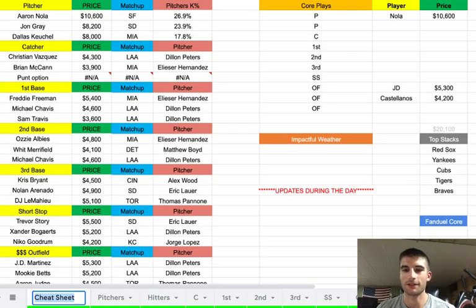My pitching favorites today are Aaron Nola, John Gray, and Dallas Keuchel, with Eric Lauer as a pump play. Now let's get into the bats. This wasn't the most exciting slate — only a couple spots I really liked, and one of them is in Miami, which is a downgrade for bats. At catcher, I like the Red Sox a lot. Christian Vasquez at $4,300 versus lefty Dylan Peters — Peters has a high strikeout rate versus righties at 30%, but Vasquez has been very good versus lefties this season. Peters is not a very good pitcher and the Red Sox are obviously an elite offense. Then Brian McCann at $3,900 versus Hernandez — he was giving up a lot to lefties with a lower strikeout rate. The only problem is the Braves are in Miami, which is a big downgrade to the bats.